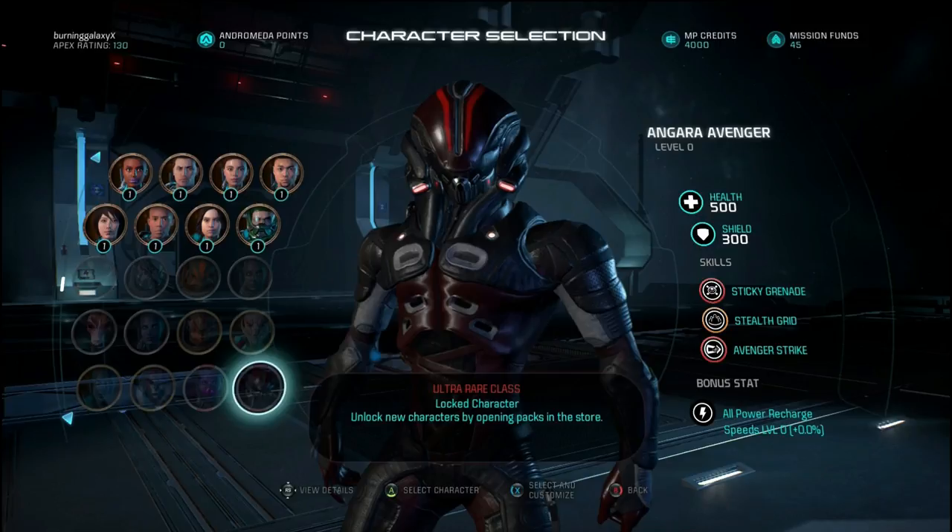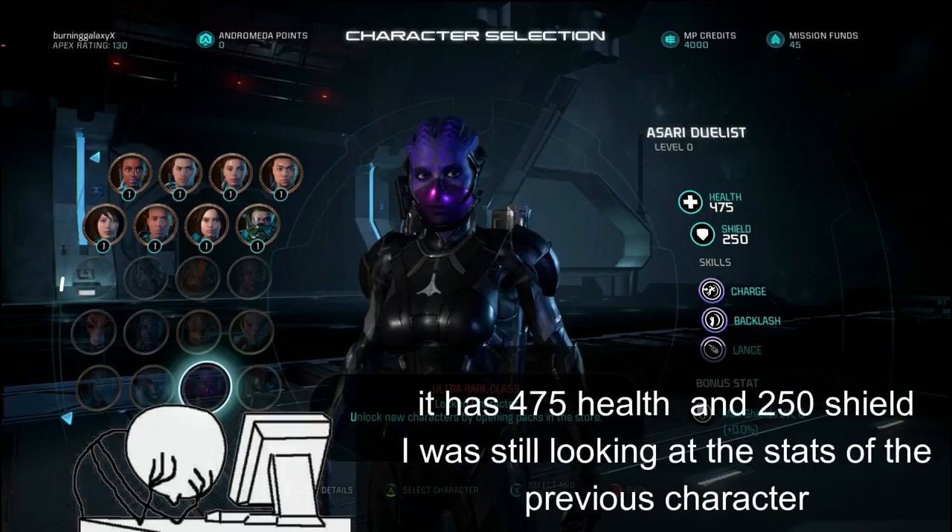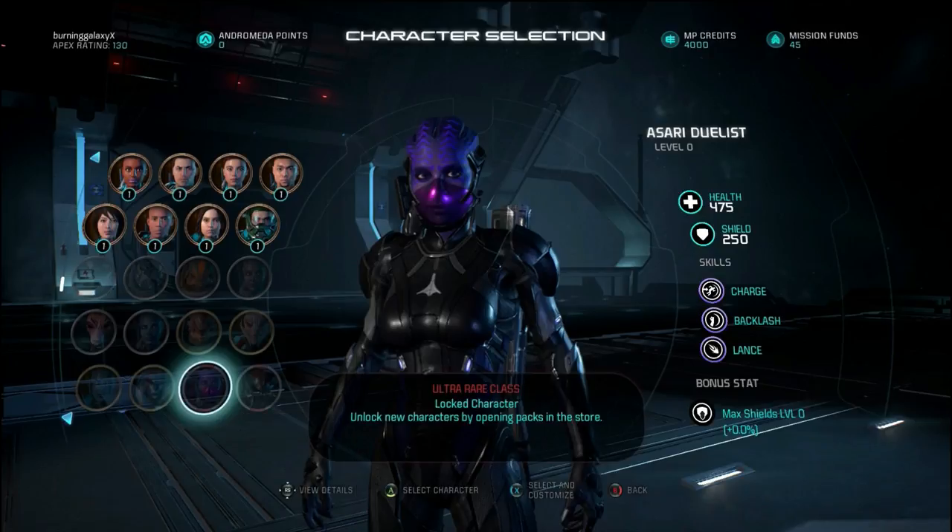We are now at the angara avenger which has 500 health and 350 shields — a lot more than normal. Skills include sticky grenade, stealth grid which I believe is similar to tactical cloak except it's an area of effect around you so teammates close to you become invisible as well, and the avenger strike which I think is the charge ability from biotic powers but the physical version of it.